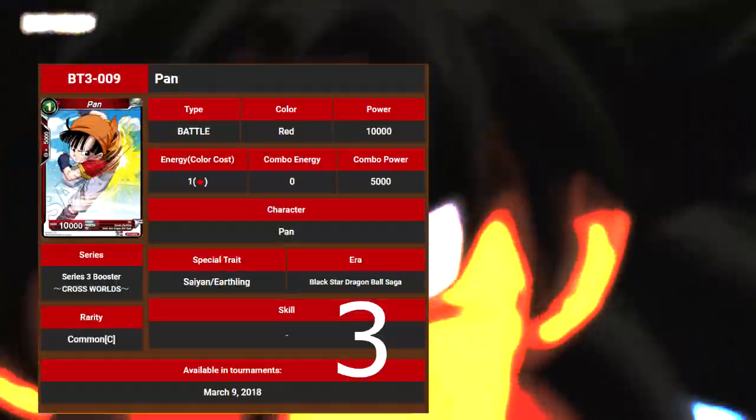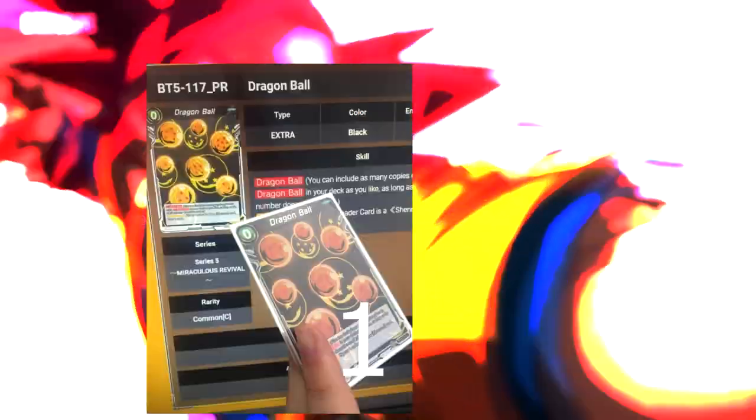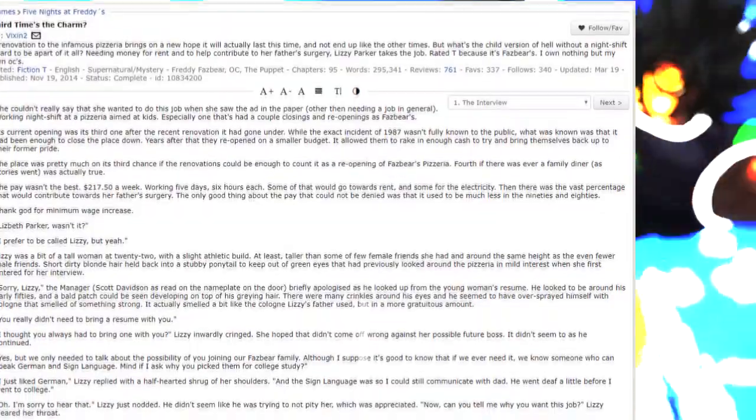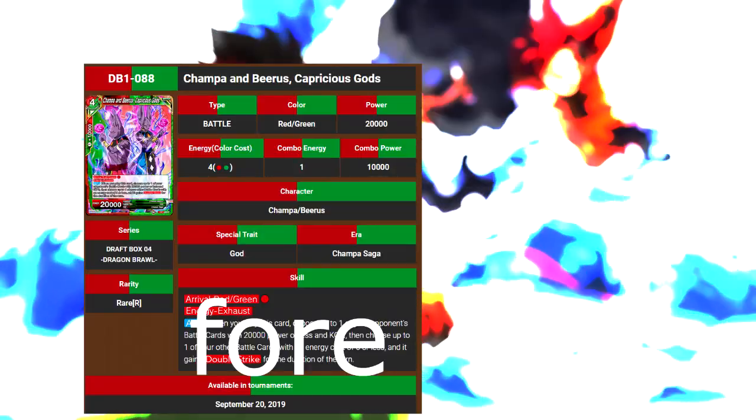We got four copies of Hit, three copies of Pam, two copies of Mail, one copy of Saiyan Onslaught Kefla, a Dragon Ball, another Vegeta leader, a Furthering Destruction Champa, a Normal Champa, and we got to draw four. We also got a Picture of Tigger, Five Knights of Frey's fanfic, a sleeve filled with spaghetti, a Bees card from Cards Against Humanity, a Friday Past the Pax, and four copies of Champa and Beerus.